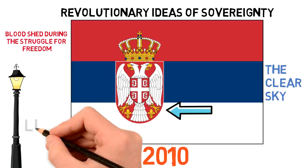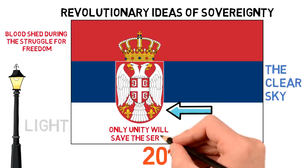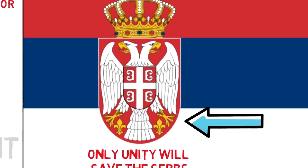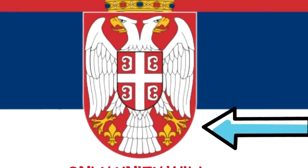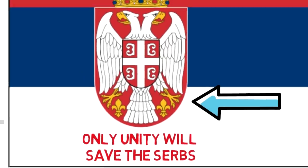The coat of arms maintains the red shield with the four Cyrillic Cs, meaning 'only unity will save the Serbs,' although this is a popular meaning attributed to it and might not be 100% accurate. It also displays historic dynasty symbols of Serbia: a white, double-headed, crowned eagle, and a fleur-de-lis on each side of the eagle.